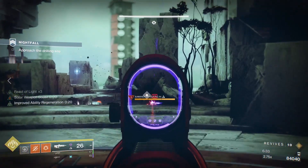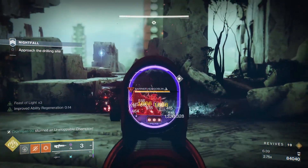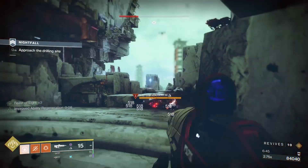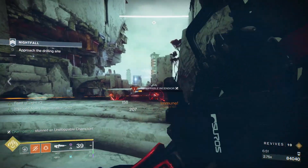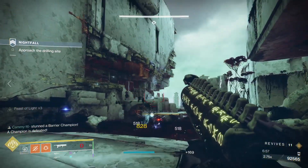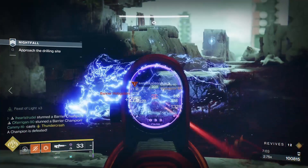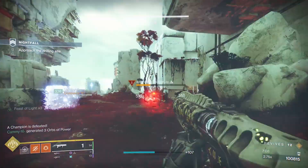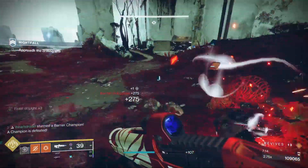We like to jump down into the area where the tank spawns in the normal version and work these champions from up there. Make sure to keep Witherhorde on the ground because that extra tick damage helps a lot. Anytime you're able to stun, keep stunning and break those shields so they don't heal up. The Arbalest is great here — you can one-tap those shields and break them effectively. Also, the Revitalizing Blast can do damage to everything as you stun, so the more stuns the better. We also like to burn supers here to kill one, two, or even all three.